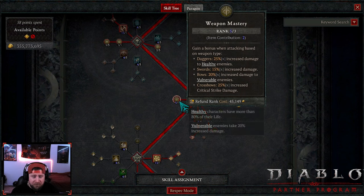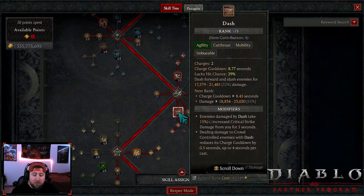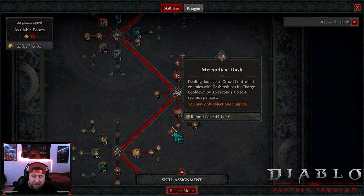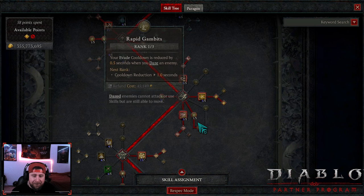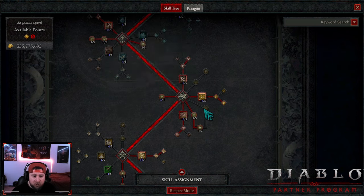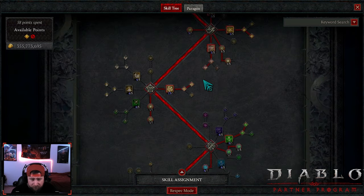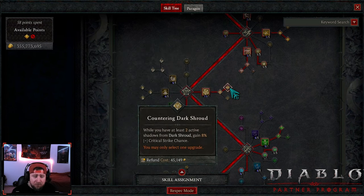We do max out Weapon Mastery here. Although this is a poison DoT build in some degree, I wanted to have Weapon Mastery for some additional damage on the build itself. You could take those points out and put them in something else. We've got Dash into Methodical Dash to reduce the cooldown — we want to be as mobile as possible. We've got Rapid Gambits into Trick Attacks to help with the knockdown and evade when we daze somebody. Then Dark Shroud — this is going to be our main survivability skill.